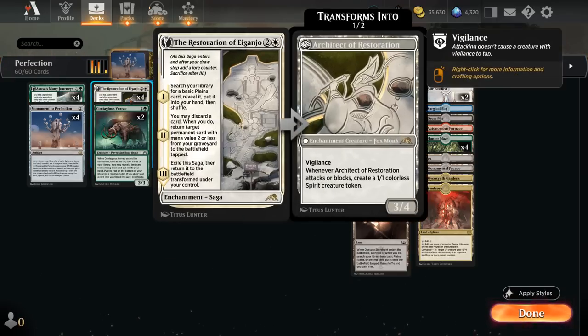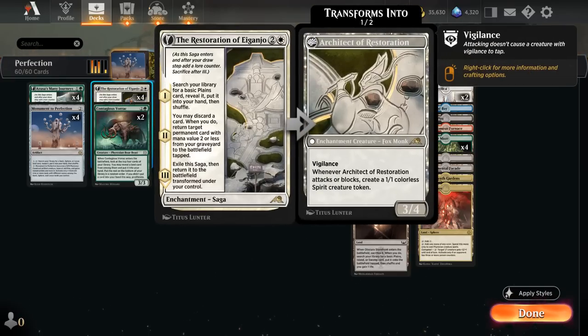We've got the full set of Restoration of Iganjo, which will find plains on the first chapter to help hit our land drops. On the second chapter we can ramp by discarding a card and returning a permanent with mana value 2 or less from our graveyard to the battlefield, which includes lands — so we can get back fetch lands to gain life. It eventually transforms into a 3/4 creature with vigilance that makes additional 1/1s when it attacks or blocks.